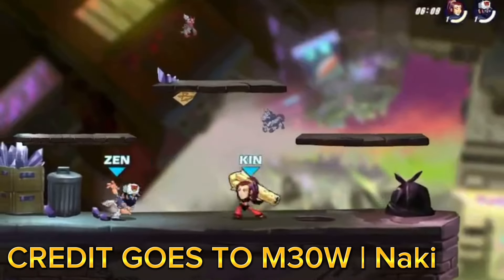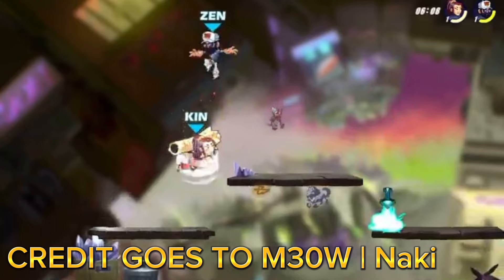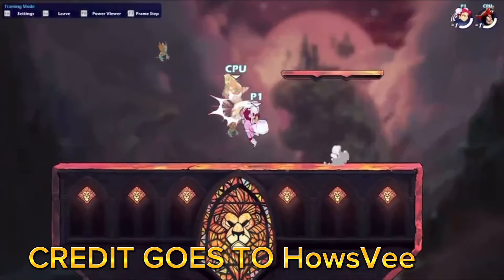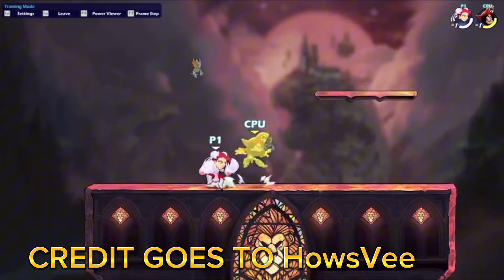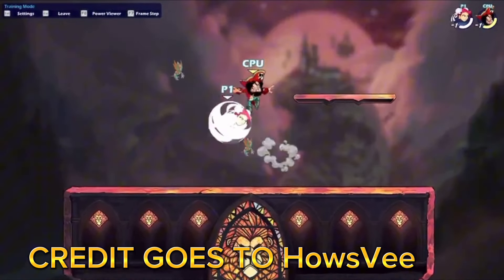What's up guys, in today's video I'll be talking about this new and crazy chase dodge check, which pretty much allows you to buffer a chase dodge into canceling a dodge into an attack. I know it sounds crazy, but it also looks crazy — for example, right here, how he hits them, he does a chase dodge but then cancels the dodge into an attack.